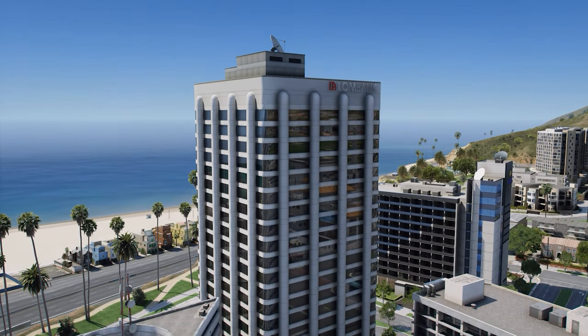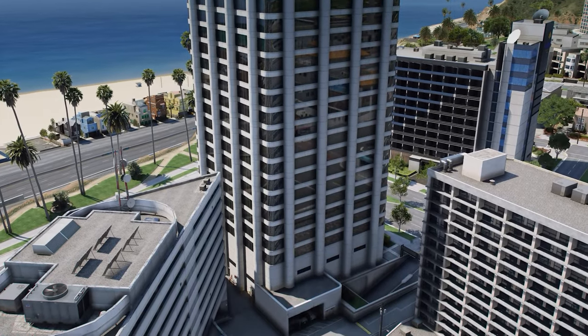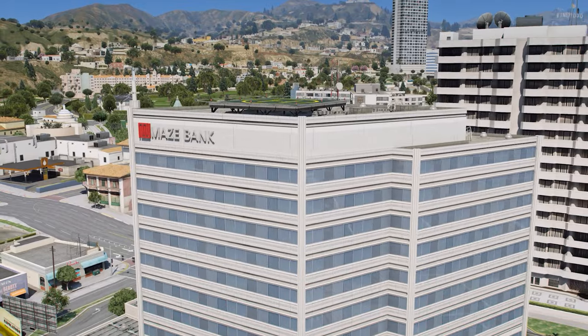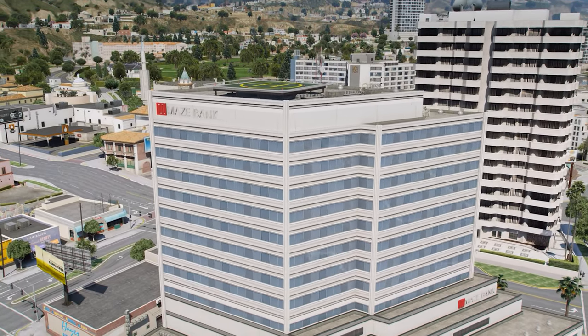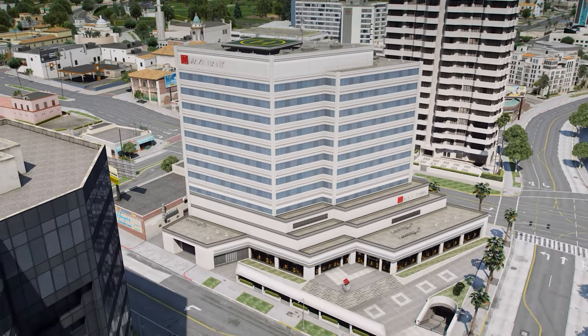By the way, definitely stay away from the Long Bank West. I have no idea why this thing costs $3.1 million and it's not even in the heart of the city. And if you're low on money, obviously purchase the Maze Bank West. It's only a million bucks and it's probably the best bang for your buck when it comes down to it in the end to start off your own criminal enterprise.